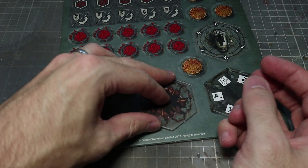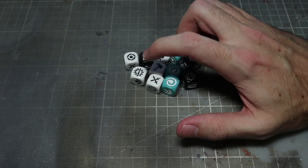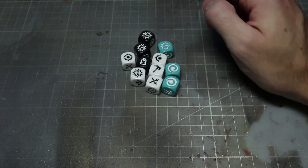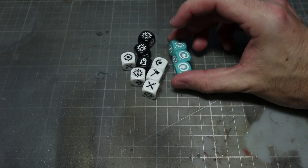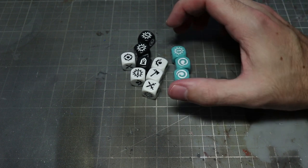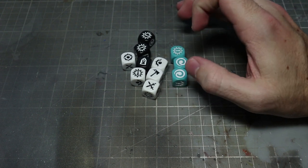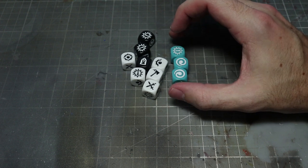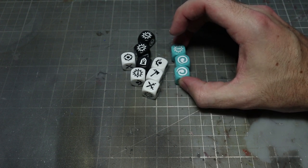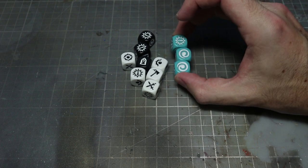For dice, if you've played Shadespire you'll recognize the white attack dice and black defense dice — three defense and five attack dice are included. However we also get these nicely colored blue dice used for magical attacks. Magic is going to be a big part of Warhammer Underworlds going forward, and both newly announced warbands feature spellcasters, so you'll need this core set to access the magic rules and these dice.